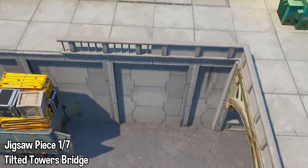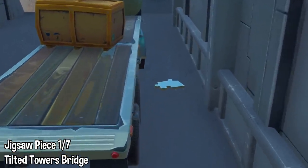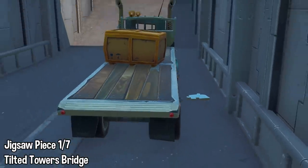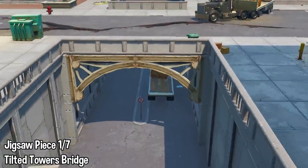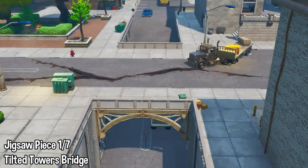The first one is at the Tilted Towers bridge. You just want to head under here on the right side of the truck — you will see the jigsaw piece just laying right there. That is the first one. This challenge is simple; I'm just gonna go through all of them real quick and help you guys get this done as soon as possible.